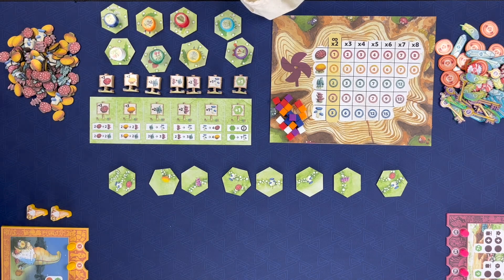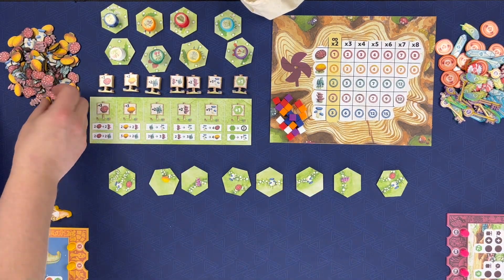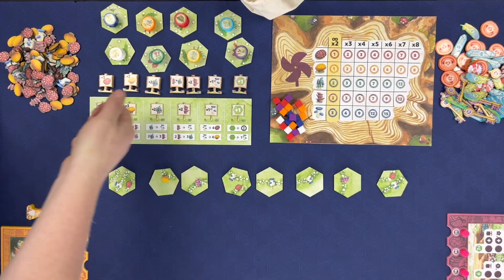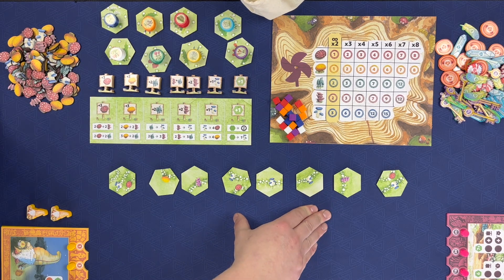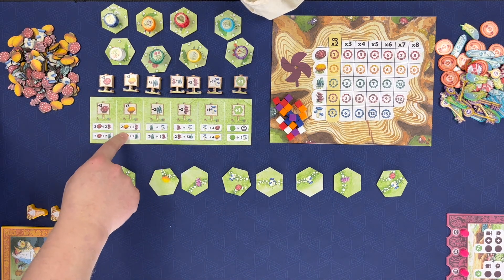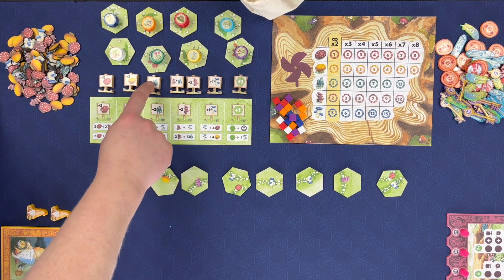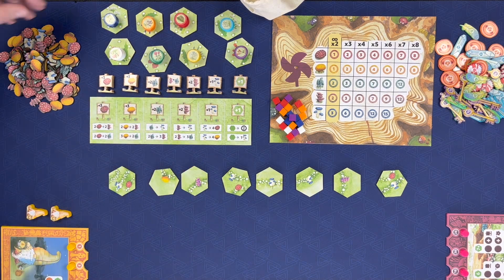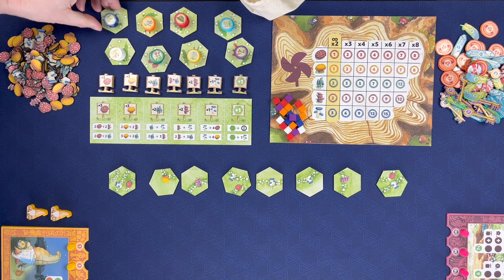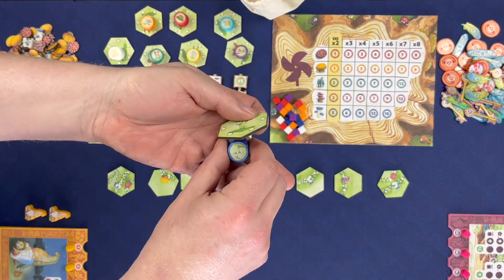These are the components of Gnome Hollow. These are individual mushroom tokens that are harvested off of the tiles. These are the tiles of the garden that are growing. This is an optional board for variant play where mushroom trades are made when you visit these signposts, and these are the signposts that go into the garden. Over here we have eight wildflower tiles — this is a wildflower tile — and these are the wildflower tokens that go on top of that tile.